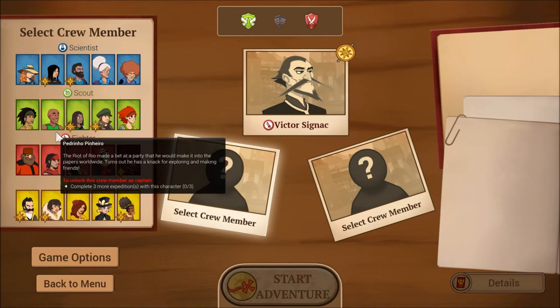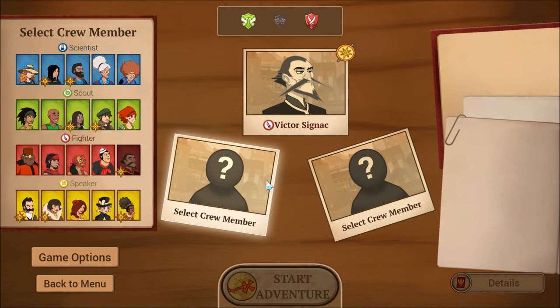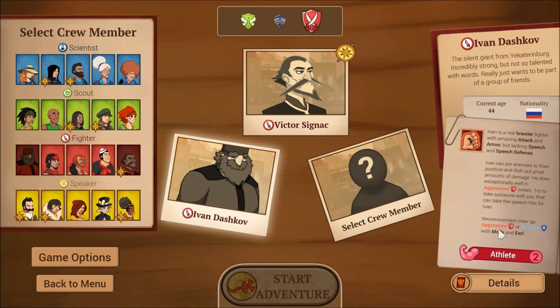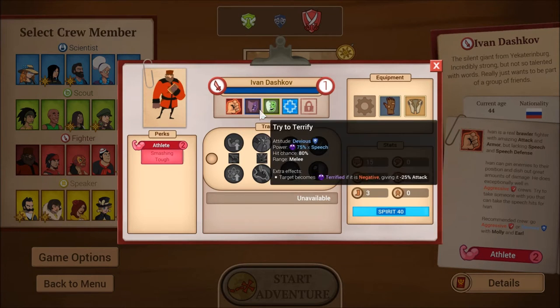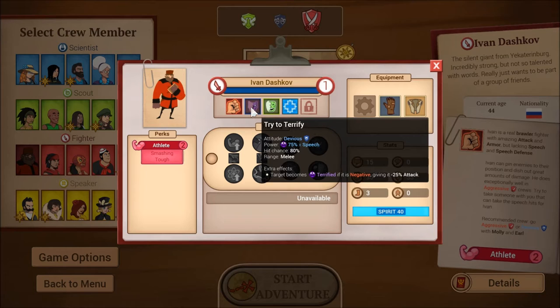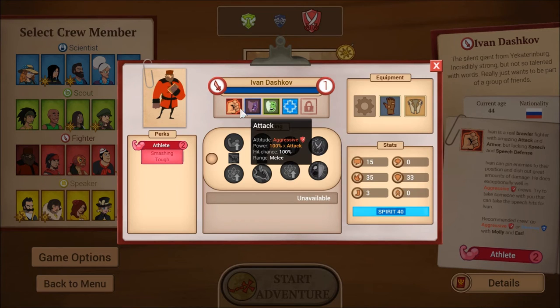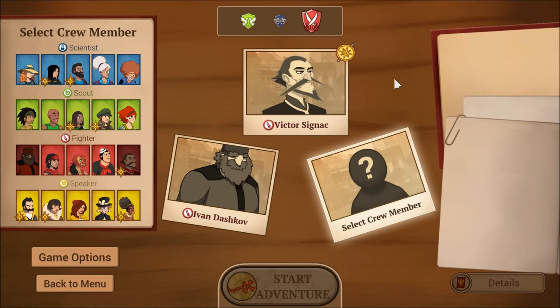I want to complement Victor with somebody who is really physical so together they can just punch things in the face. Ivan is great on aggressive or devious crews and is an Athlete, which doesn't overlap with Victor. His details show a devious speech with only 80% hit chance, and his friendly attack is also 80%. He's good at one thing: punching things in the face.